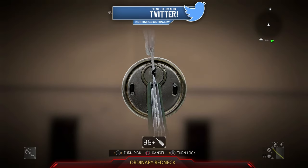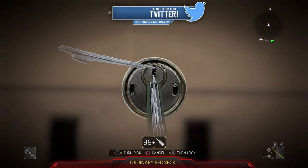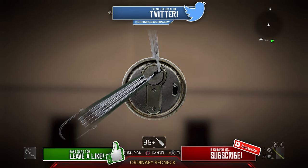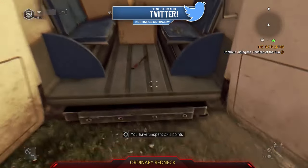If you notice you've almost got the lock to move a little, move the lockpick up or down and see if the lock moves more. If it does, then you need to adjust your lockpick in that direction. But if when you move it, it moves the lock less or even snaps the lockpick, then you need to move in the opposite direction. So if you move down and you break the lockpick or it just doesn't move as much as it originally did, then you need to go up.